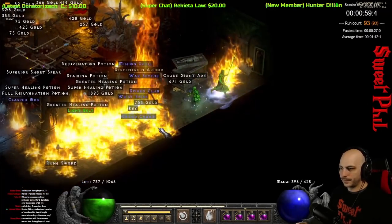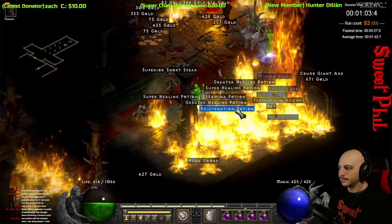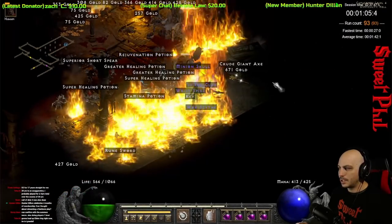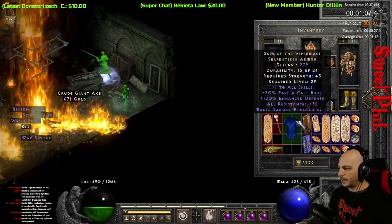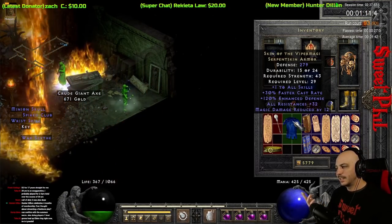Just hopping three runs later, we get a unique Serpent Skin armor — it's what I'm using right now on my Sorceress. A great budget option, one of the best items you can use on your Sorceress until you get an Enigma. And that is the Skin of the Viper Magi — 32 all res, not bad.